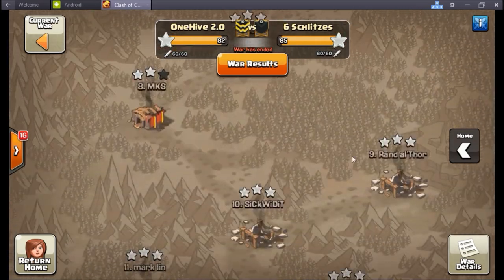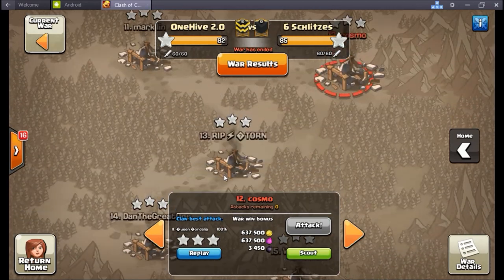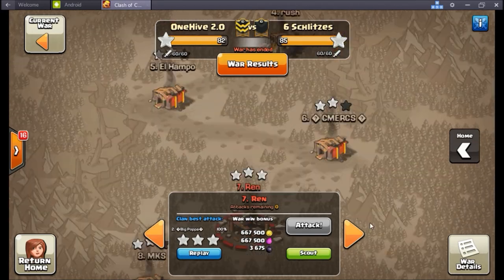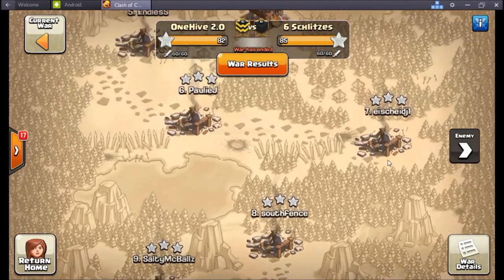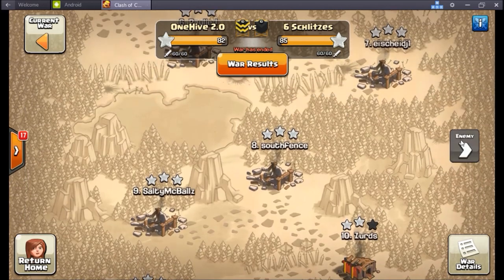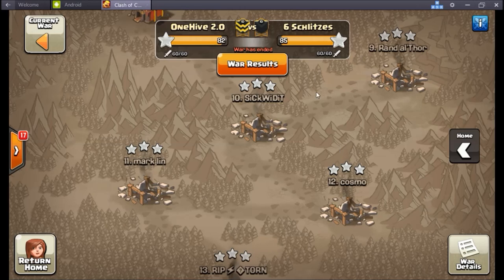The story of this war: our Town Hall 9s kicked the crap out of them and we didn't need any bullies. We had five leftover scouts and were in insanely good position going into the top half of the map. But Six Schlitzes' top half was just absolutely flawless performance. Our guys kind of struggled - we had some miscommunications, but we really addressed some things with this war and I think moving forward we're going to have a lot better success up top. We only got five of eight on our Town Hall 10s and they got seven of eight - so we missed three, and that's the three-star difference right there.